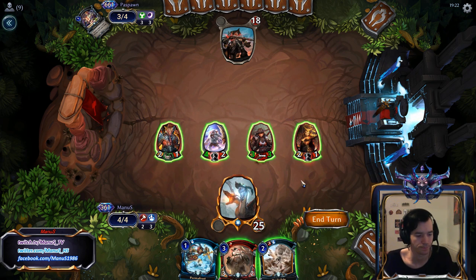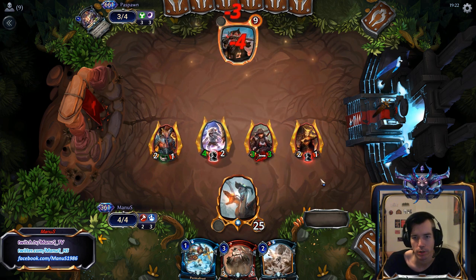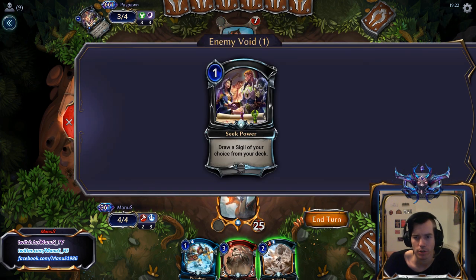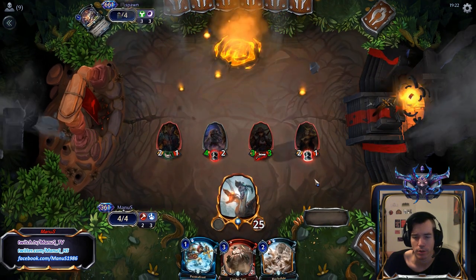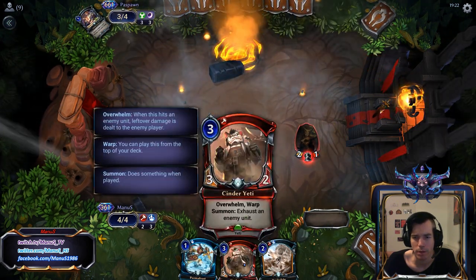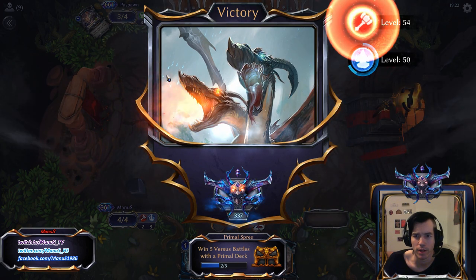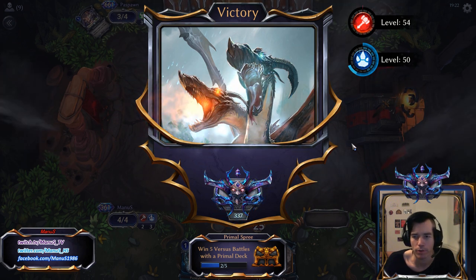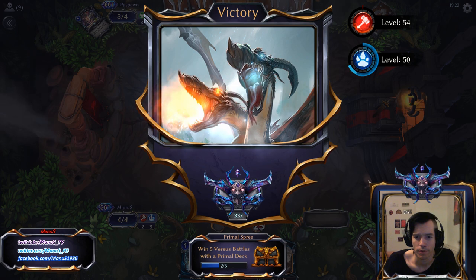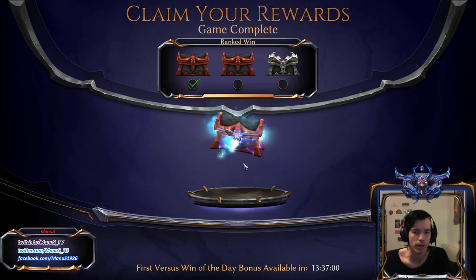That's sweet. This game is kind of a walk in the park — our opponent doesn't really do anything. The interesting question is does he have Harsh Rule? Not likely, but I probably just don't need to play the Yeti here because we have him basically dead against anything that isn't Harsh Rule at this point with Permafrost and Rockslide. Just in case he is a Harsh Rule deck, might hold back on the Cinder Yeti.